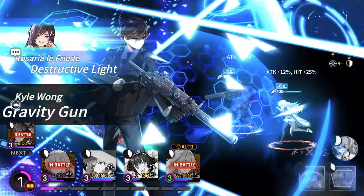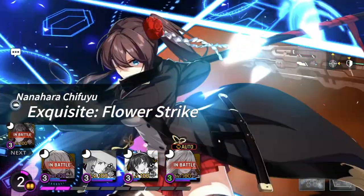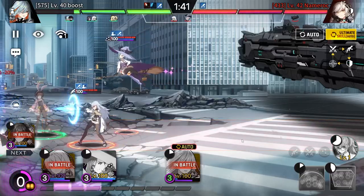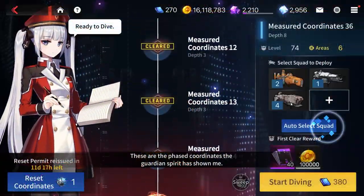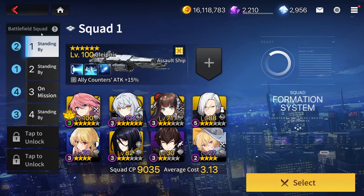Why do you want to Rearm? First, they look super cool. Second, they're usually pretty cracked. Third, you can brag to all your friends. Another reason not to use dupes to limit break is that higher level dives require multiple teams, and sometimes you want to use the same character on different teams, so you can raise 2 copies of that character to use on separate teams.